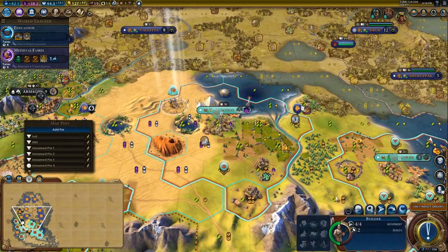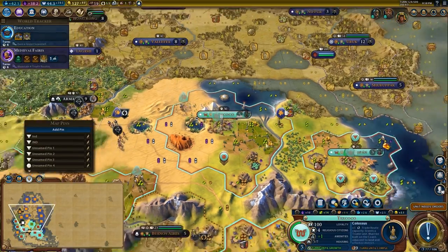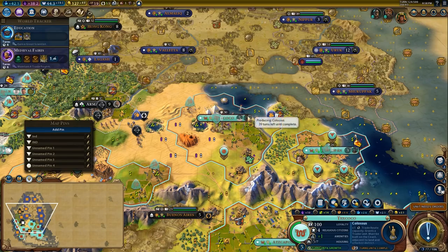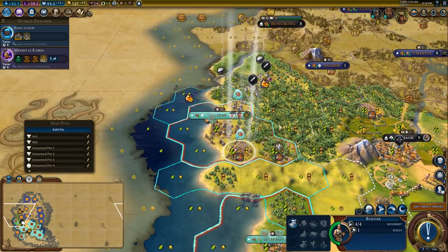We're going to swap to the theater square and insert production into it again, then switch back to the Colossus. I'm not really worried about getting the Colossus — it would just be a nice thing to get an extra trade route.